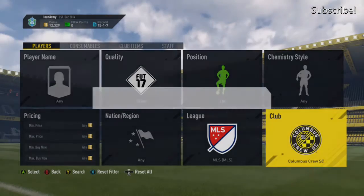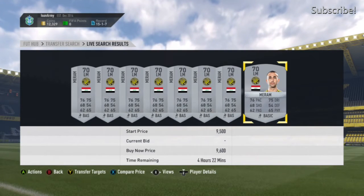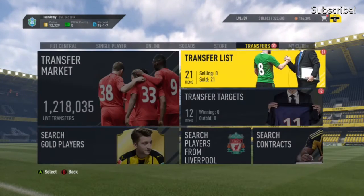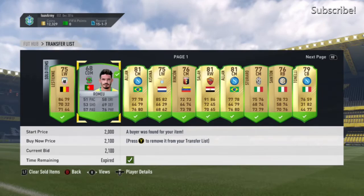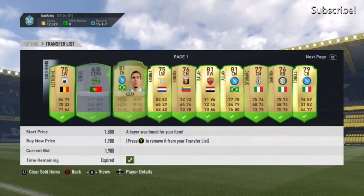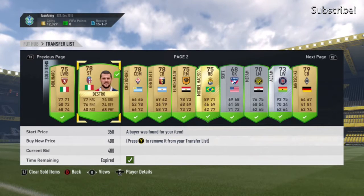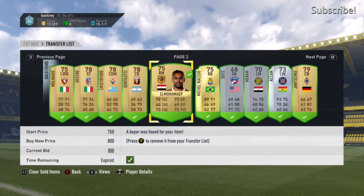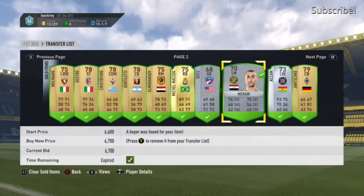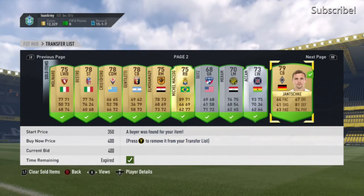Some of them do go up in price. There's one from Columbus Crew — cheapest price is 7.4k for that card, if you have that you're gonna make some serious coins. On my transfer list, this one from Liga Nos went for 2.1k, this keeper I got 700 coins, the left mid was 6.7k — his price has gone up — and the left wing went for 2.3k. So that's about 11-12k made already.